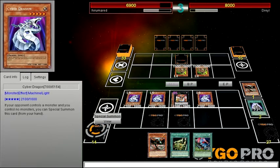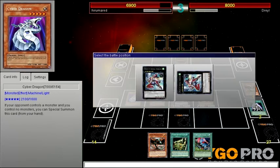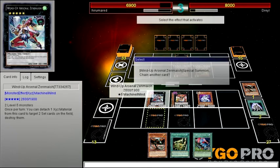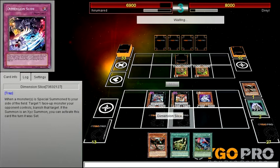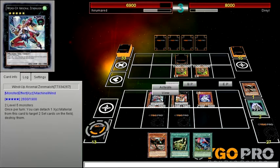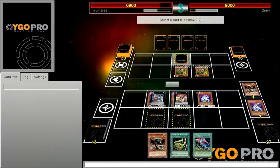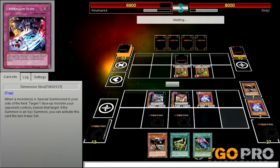Maybe it's a Bottomless Trap Hole. Let's bait it out with the Wind-Up Zen Master — activate its effect, get rid of one of those and destroy my Dimensional Slide. That way we can OTK.